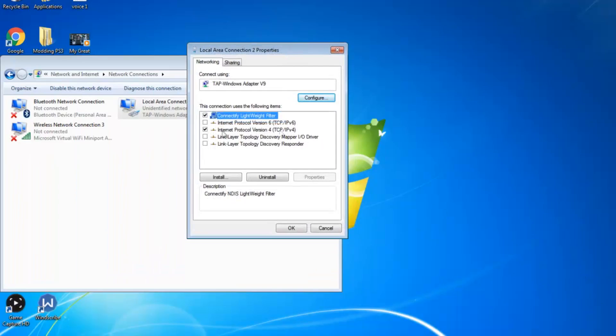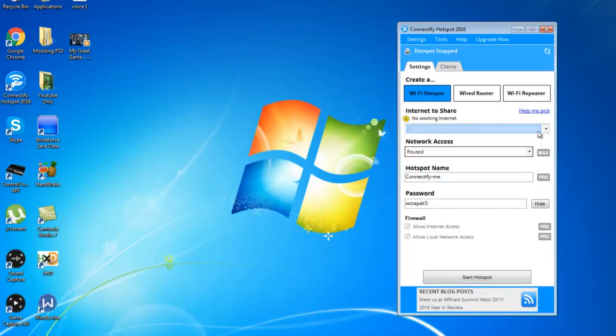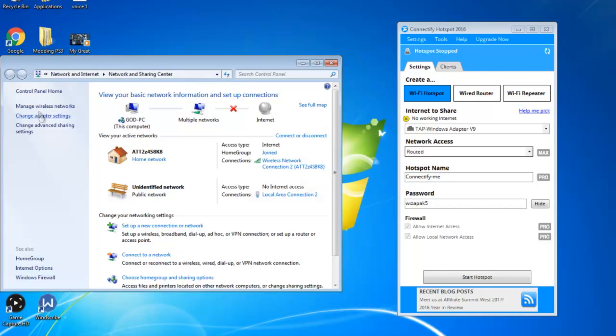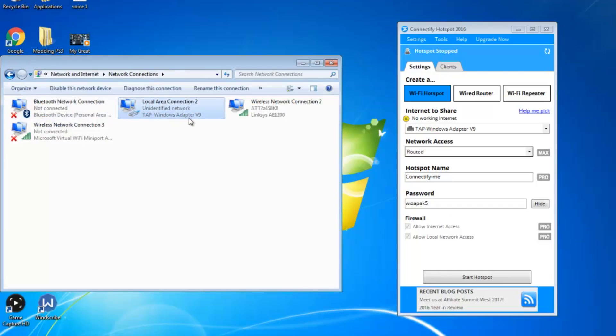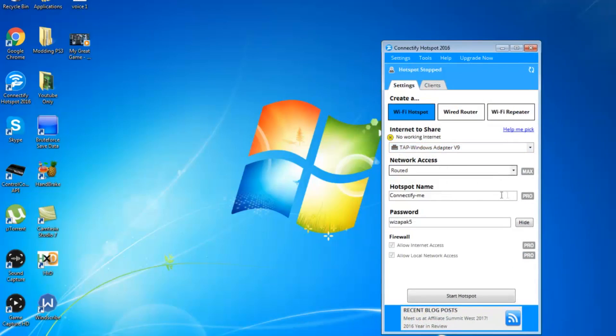After you have downloaded Connectify, make sure this box is checked. Open up Connectify. For 'Internet to Share,' you'll see your real Wi-Fi and then the VPN — the TAP Windows Adapter V9. Now you can see you have the hotspot name. You can't rename it unless you buy the paid version, but we can make a password for the Wi-Fi network. I'm going to name mine 'xsuperlol99.' Go ahead and click 'Start Hotspot.'